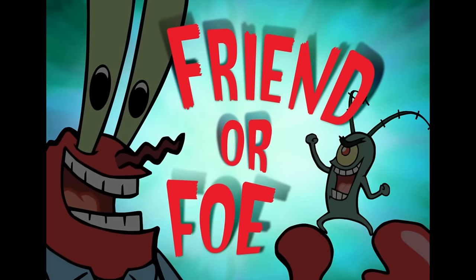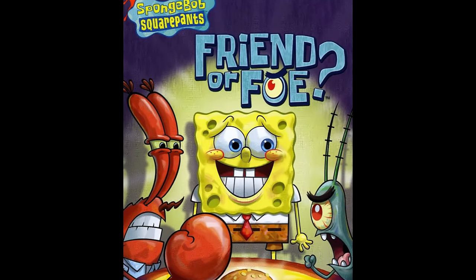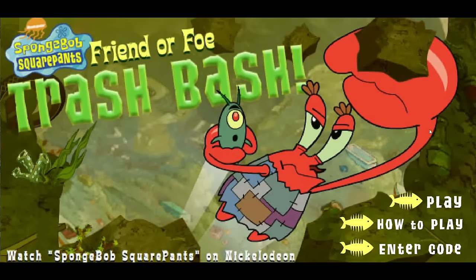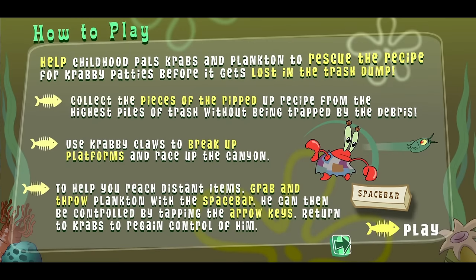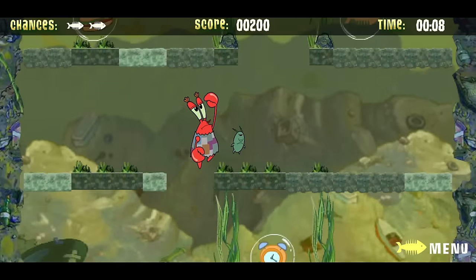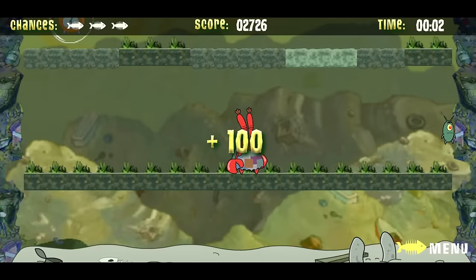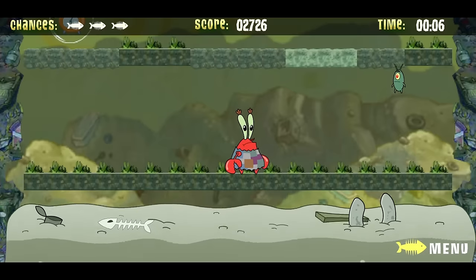Back to Sarbacan: 2007 saw the release of the SpongeBob episode Friend or Foe, a highly advertised event that would tell the backstory of Plankton and Mr. Krabs. They made a game out of it called Friend or Foe Trash Bash. You play as Plankton and Mr. Krabs as they try to retrieve the Krabby Patty secret recipe from the dump. The liquid trash beneath you is slowly rising, so you have to break through platforms with Mr. Krabs's claw to work your way up. You collect pieces of the recipe and try to coordinate your path so you don't corner yourself. You can even throw Plankton and move him with the arrow keys, though it isn't always worth doing.